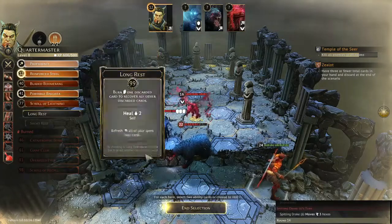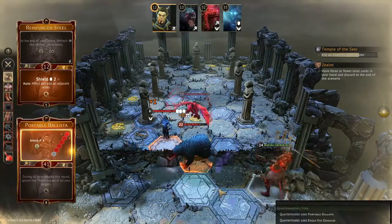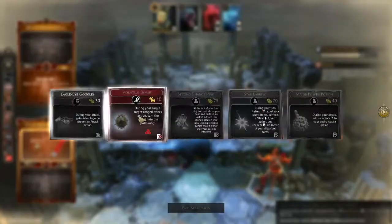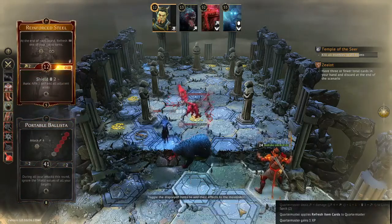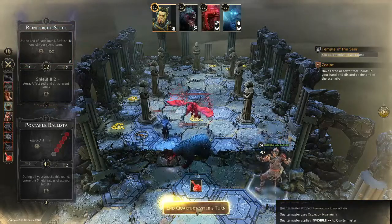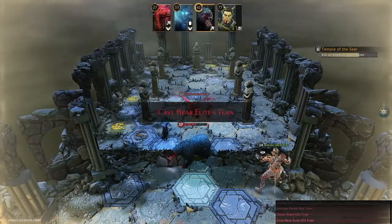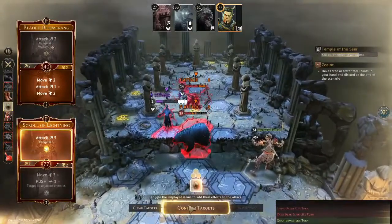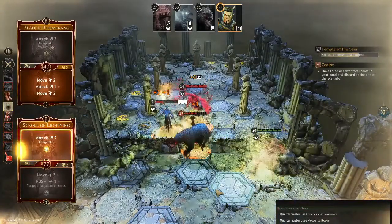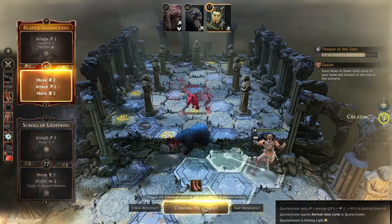I was able to position to the side so that the Spitting Drake couldn't see me, and now they walked forward into this triangle pattern — exactly what I was looking for. That's why I walked to the side. I get a refresh item, so I've got to get that Volatile Bomb back. Since they're standing in that pattern, do I go for the Volatile Bomb or the Star Earring? I go for the Volatile Bomb. Then I go invisible so that cave bear stays right where he is — I don't want them to mess up my pattern. I go slower than everything, so Scroll of Lightning with a Volatile Bomb: big damage, attack for six because of my Proficiency.